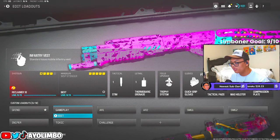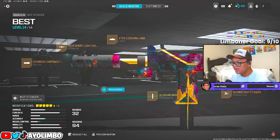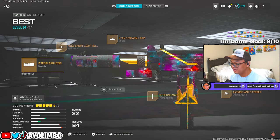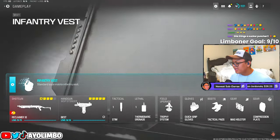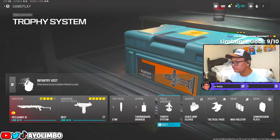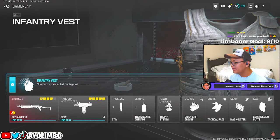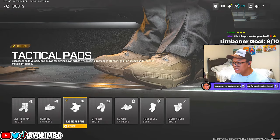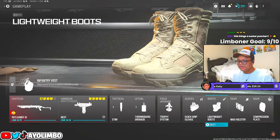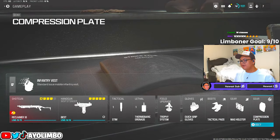This is the best way to troll sweats and other players. For the handgun we have the Wasp Stinger in Akimbo with a 32-round mag, X10 Sidearm L400 laser, light barrel, and Zenum Compensated Flash Hider — this thing is a sucker punch. For tacticals, stims; lethals, a thermite grenade; field upgrade, Trophy System since I'm playing objective and running scorestreaks. For perks: Infantry Vest, Tactical Pads or Lightweight Sneakers — either one makes you super fast — plus Quick Grip Gloves, Mag Holster, and Compression Plate.